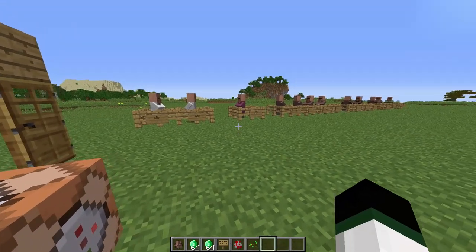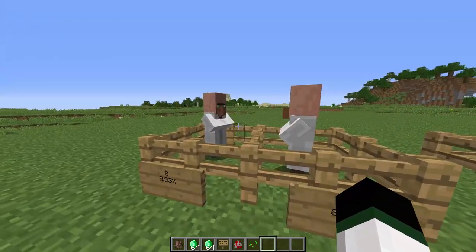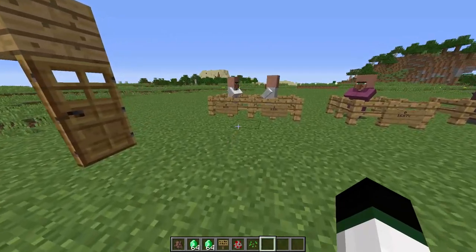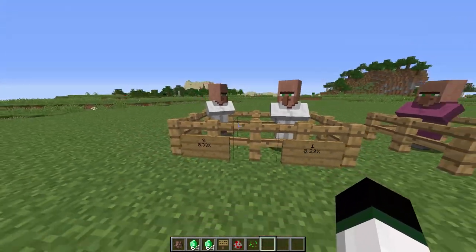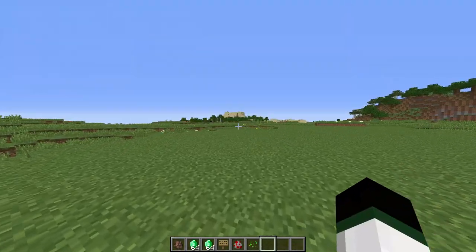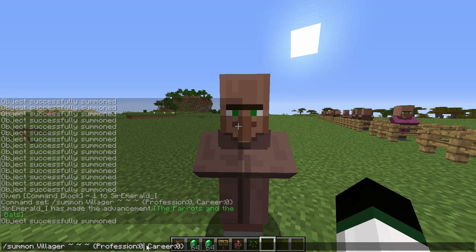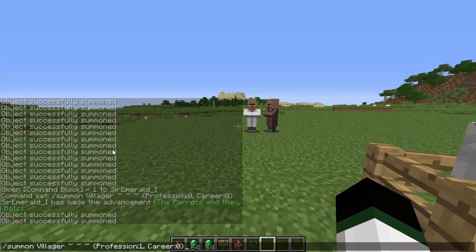There's a command you can use to get whichever type of villager you want. You basically do slash summon villager, the coordinates, and then the profession - which is the skin, the model, what you actually see in Minecraft. So for example, this would be the librarian profession or the priest profession. And then the career is the different subcategory. Zero would be librarian and one would be cartographer. You can change this to get whichever type of villager you want by simply modifying the numbers: zero is farmer, one is librarian, two is priest, three is blacksmith, four is butcher, and five is nitwit.